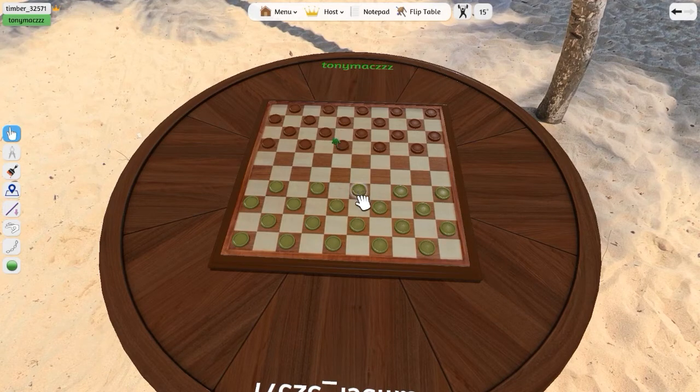In normal American checkers, the rules are that you can only move forward with your regular pieces. You get all the way to the back with one of your pieces and it becomes a king, right? And you say, 'king me,' and then you flip it over.